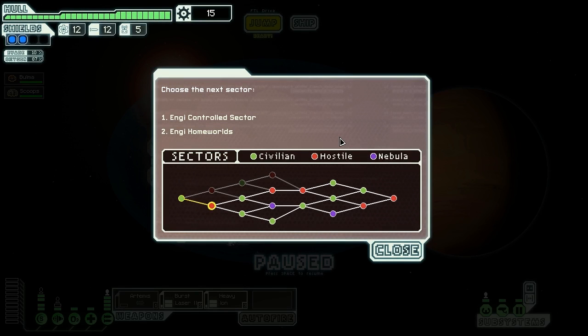We're back in Faster Than Light, just about to get into the third sector. We lost two or three crew members earlier, but we just bought another one, so we now have two crew members again and repaired our hull completely. We have a choice to make: Angi control sector or Angi homeworlds. I think we want to go with the Angi homeworlds because there's a civilian sector down here - let's do it.